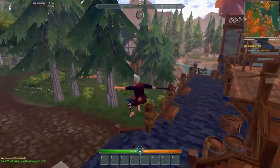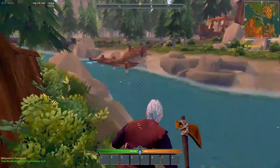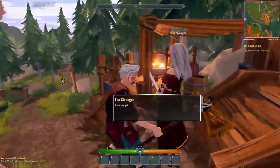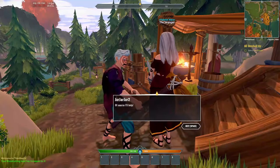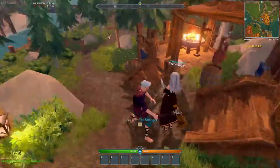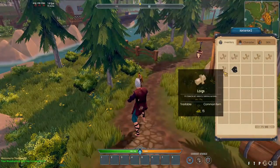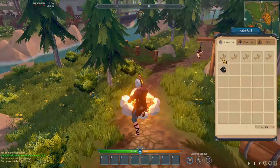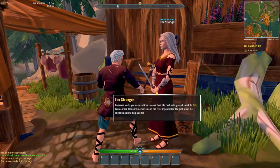We now have ten logs, so we go back to the stranger — not Jack, but the stranger. Now we need to light a fire and she gives us a piece of flint. We gave her five logs but she told us to keep one to light a fire. You can light a fire by using the flint on a log, or just click on the log as long as you have flint in your inventory — fewer clicks is more efficient.